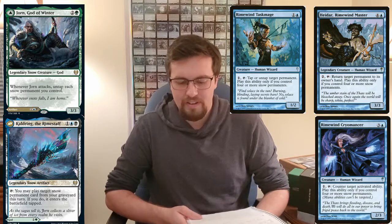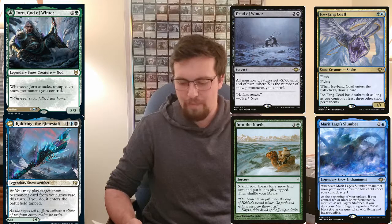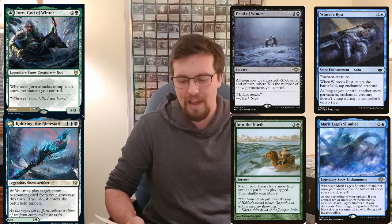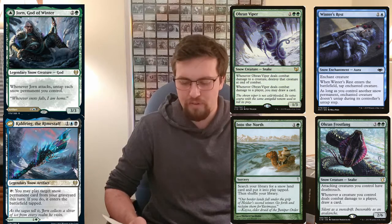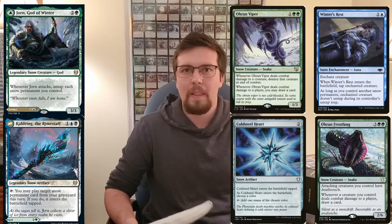Next up, some better actual snow cards you can throw in this deck. You've got Icefang Coatl — very good snow card, draws you a card, good flash, has removal abilities. Merrily-in-your-Slumber — all your lands trigger it, seems very powerful. Dead of Winter is a good board wipe in the deck. You've got Into the North, which is very good ramp. Winter's Rest is soft removal, but it works pretty well — 2 mana to tap something and make sure it can't untap. Ohran Frostfang and Ohran Viper are both good card draw with deathtouch, powerful effects. And Cold-Steel Heart — 2-mana ramp that enters tapped, but it's a snow artifact, basically a diamond of your choice that also untaps from Jorn. Seems very powerful in the deck.